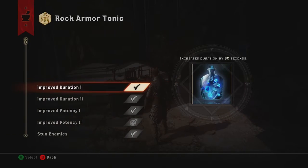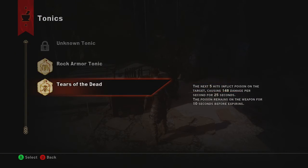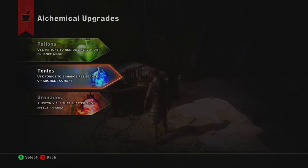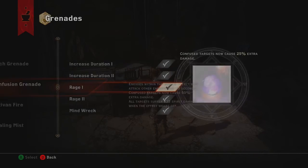I have Rock Armor fully upgraded to the point where it can stun enemies. I have Tears of the Dead fully upgraded. Pitch Grenade's not that important to me. Confusion Grenade is fully upgraded.